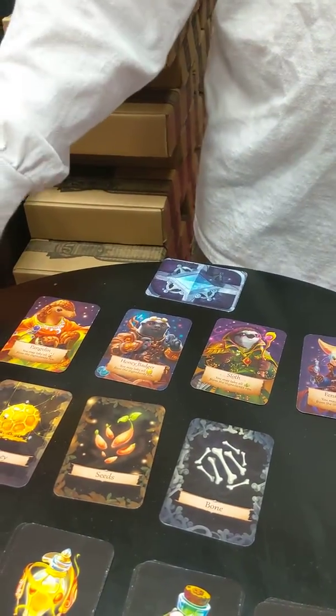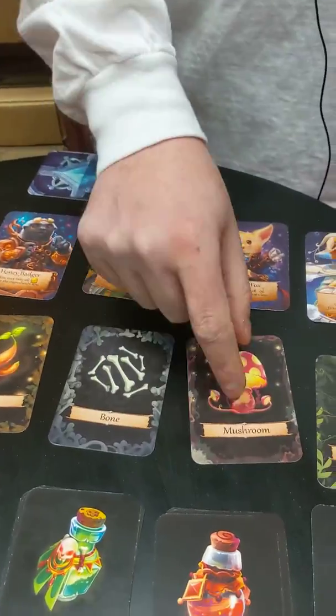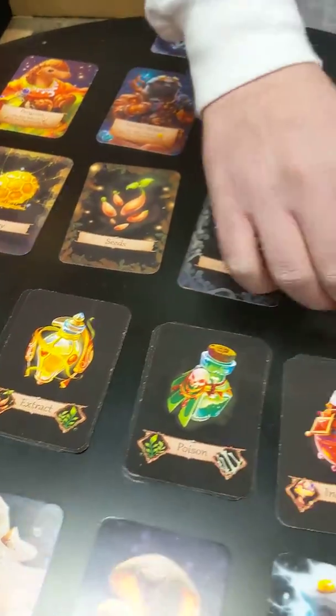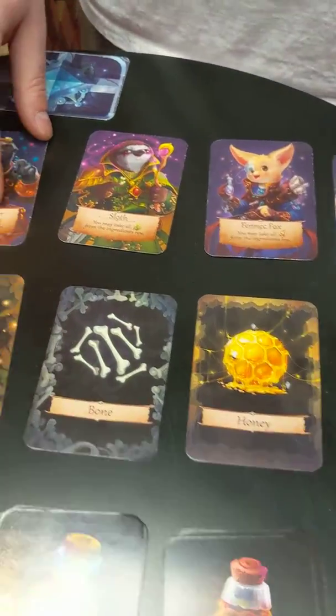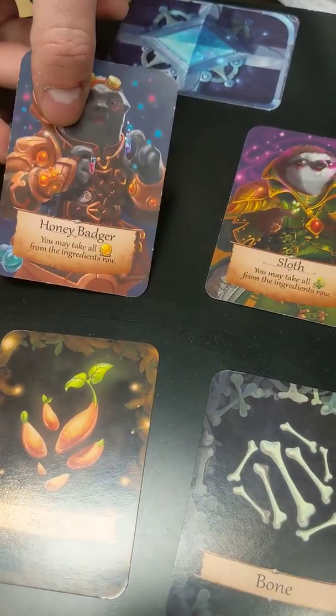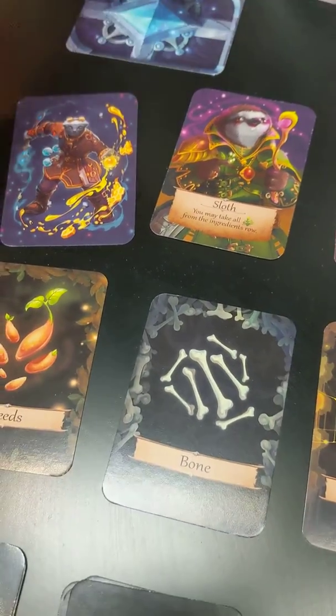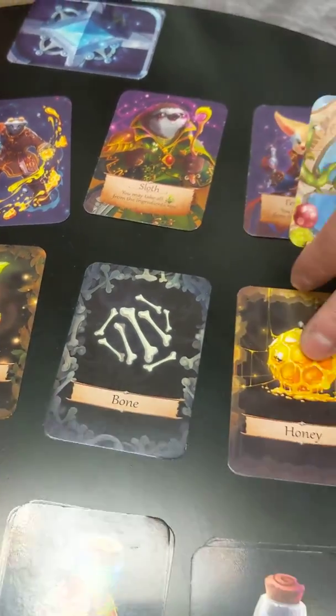At the end of each player's turn, any ingredients that were taken replenish. So depending on what's available in the ingredient row — say I'm playing as the honey badger, he specializes in honey. As an additional action on my turn, I can flip the honey badger over to his full art side and take all the honey available in the ingredients row.